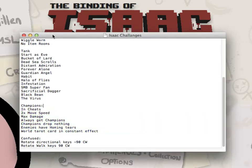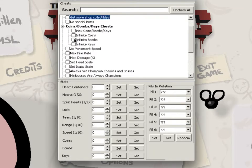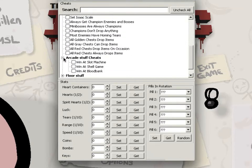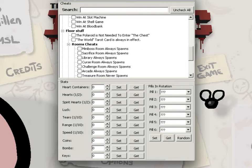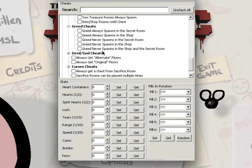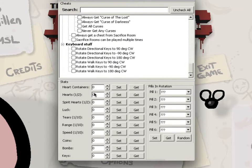I can open the cheats menu now and show you. You've got Infinite Health, Item Power, get more stuff from the shop — sort of stuff like that. Max Crimes of Bombs, Infinite Keys, Infinite Bombs, Infinite Whatevers — all this stuff here. You've got the stuff on the arcade, the floor stuff, which is quite a lot of sections. You've got the Polaroid — not needed to enter the chest. The World Tarot card is always in effect. You can pause the video if you want to see most of it. You can set the heart containers, spirit hearts, luck, tears up, coins, bombs — set what pills come in rotation and what. It's a very nice system.